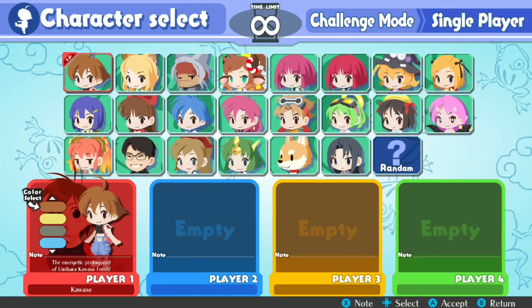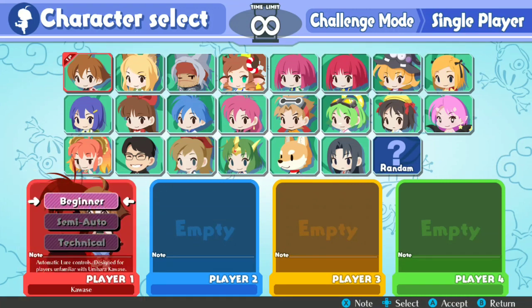We're going to go ahead and play as Kawase — that's just who I prefer. Once you pick a character you can choose the color; I'll go with the default palette. There are three control types: Beginner with automatic lure controls designed for players unfamiliar with Umihara Kawase, Semi-Auto which automatically reels in the lure when attached to a surface, and Technical which handles the same as in the Umihara Kawase series. For this review I'm going to do Semi-Auto.